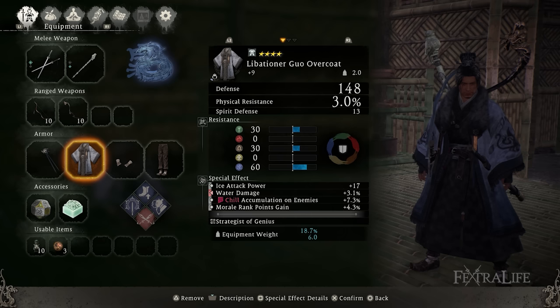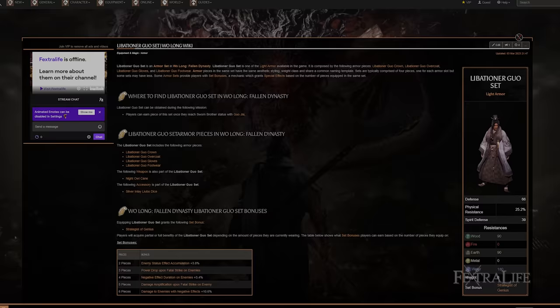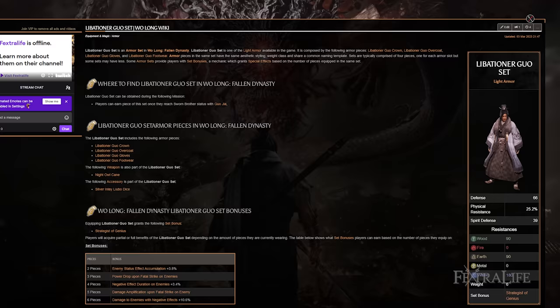For armor, we'll be using the Liberation Guho set — one of the lightest sets in the game, creating a perfect synergy with our weapon. The set bonuses further increase the power of our Fatal Strike, allowing us to deal with enemies we can't defeat in a single blow. You can acquire all pieces of the set by increasing your relationship with Guho Jia to Sworn Brother, either by providing him with enough cups of cordiality or by joining forces with him in multiple missions.